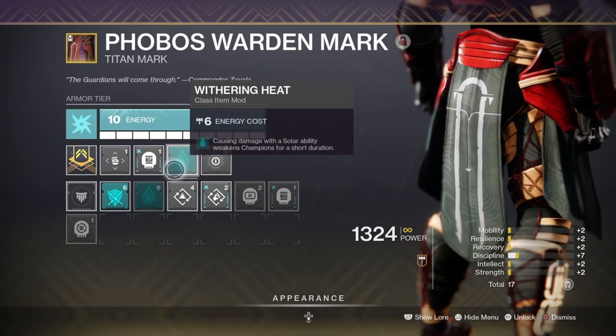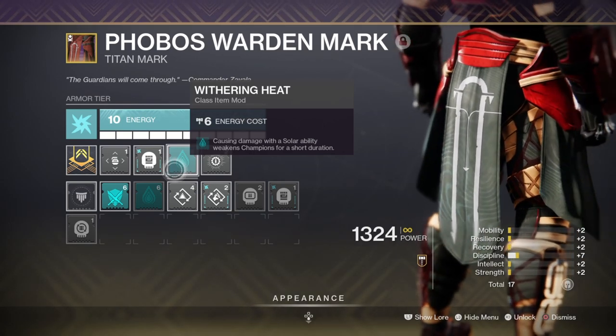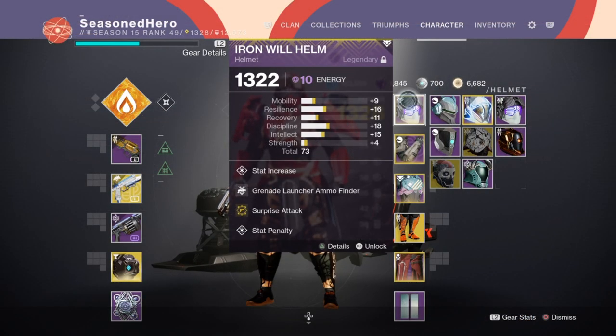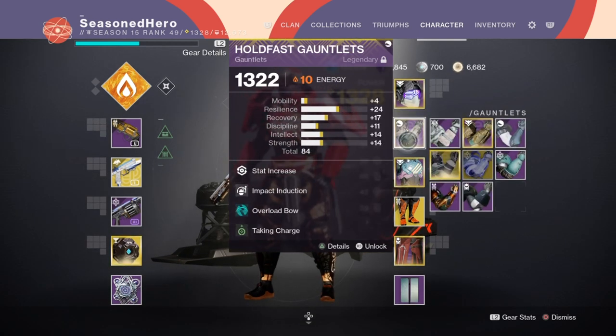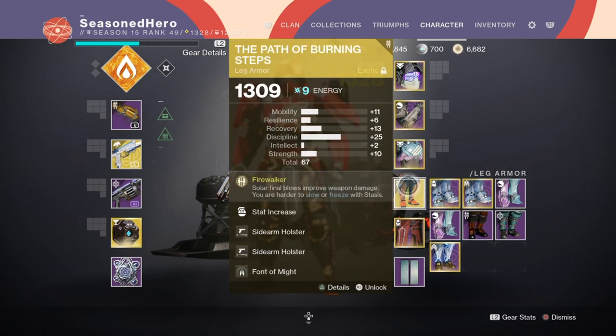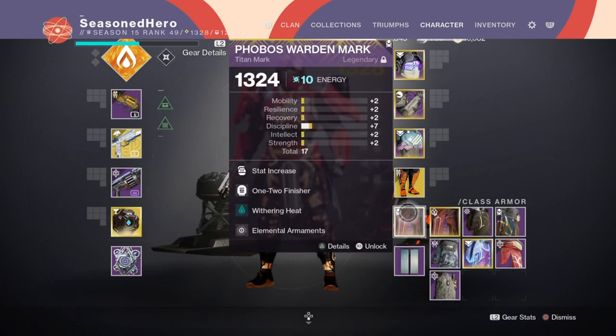Here is the full mod setup and how they will overall affect the build. For Helmet: Intellect, Grenade Ammo Finder, and Surprise Attack mod. For Arms: Might and Recovery, Impact Induction, and Taking Charge mod. For Chest: Discipline, Concussive Dampener x2, and Elemental Orders mod. For Legs: Might and Discipline, Sidearm Holster x2, and Font of Might mod. For the Class Item: Might and Discipline, 1-2 Finisher, Withering Heat, and Elemental Armaments mod.